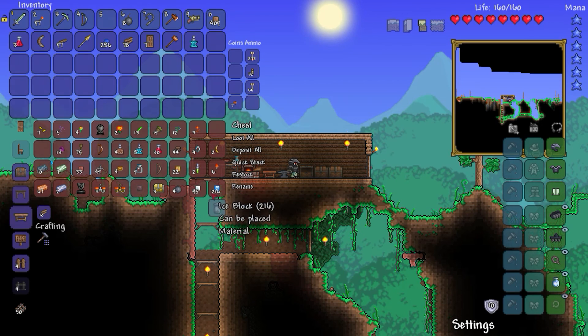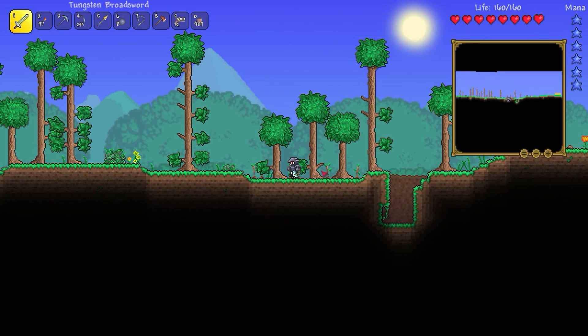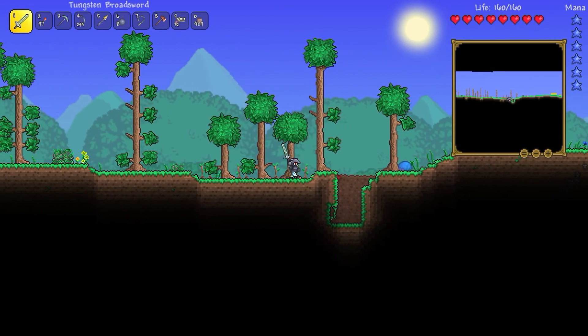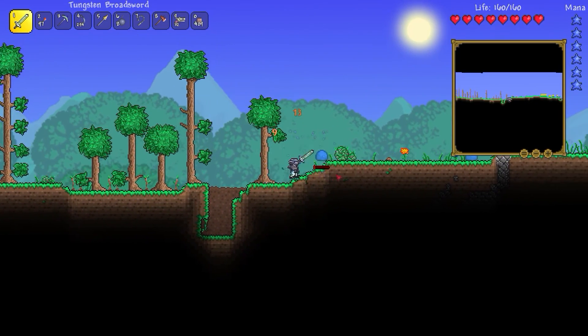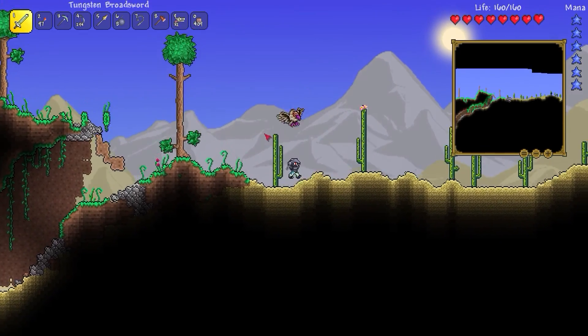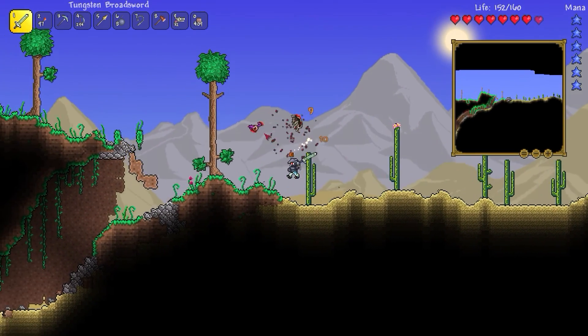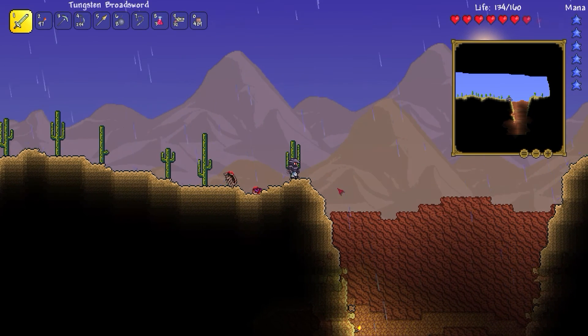I think we're going to go to the desert, I just decided, because the corruption is like, dangerous and stuff. It doesn't look like placing the tree things right by each other actually worked, so I guess I know that now. Alright, we're in the desert now.